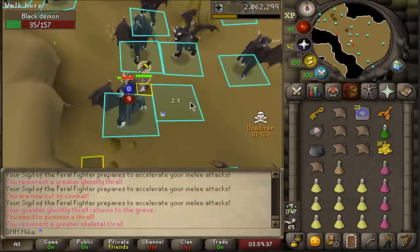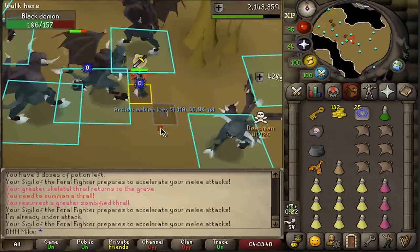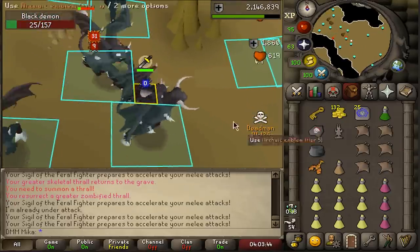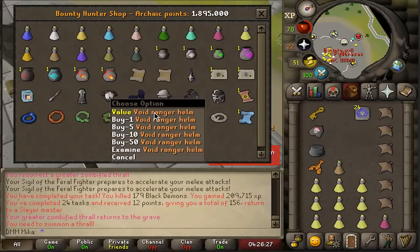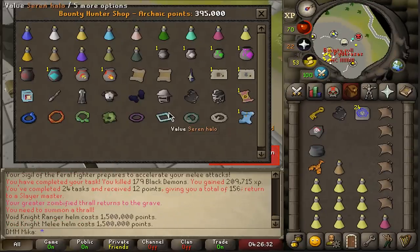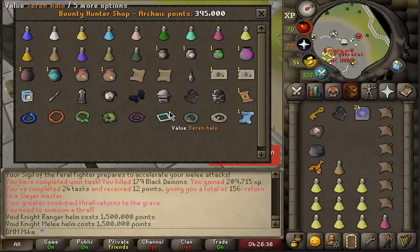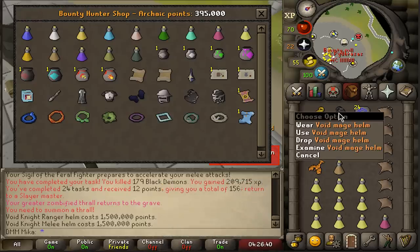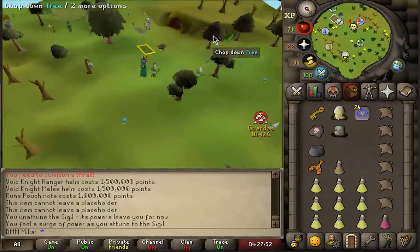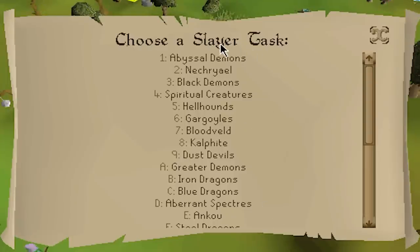Tier 5 emblem — that completes my full void set! I already bought the ranger helm, the melee helm, and lastly the mage helm. Full void completed! When you die you just need to pay coins to repair it, unless it's over level 20 wilderness. We've finally reached the point in deadman mode where we can farm some whips — let's go pick abyssal demons!